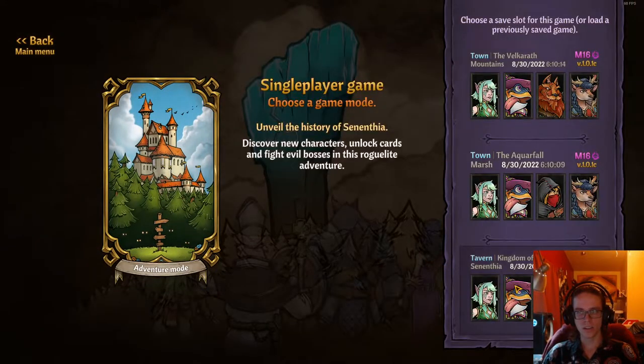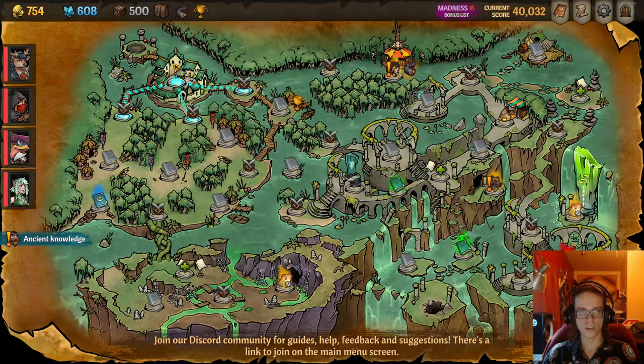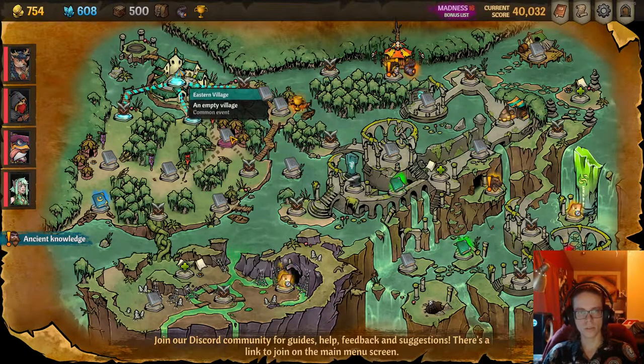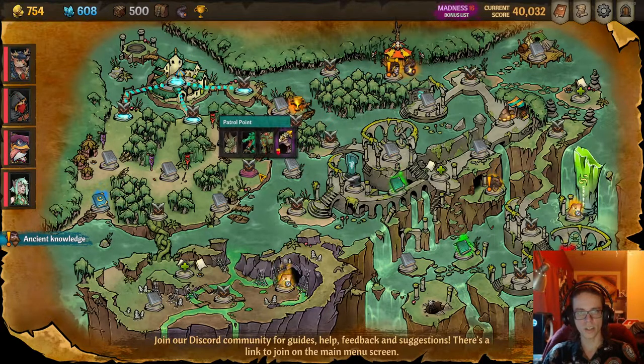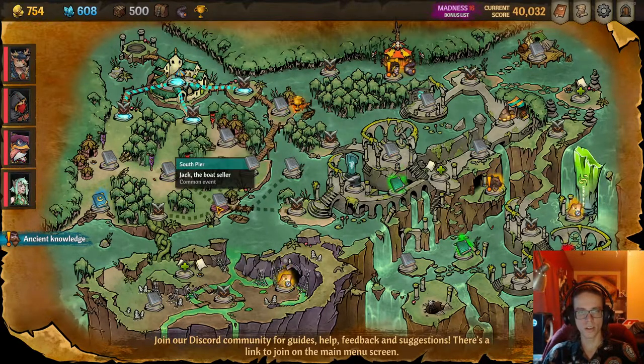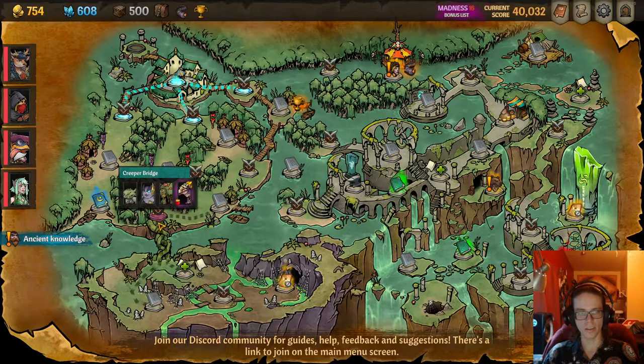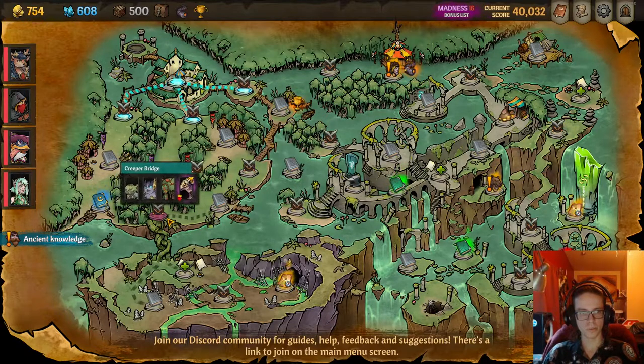Once you go to Act 3 in the Marsh, you go down, outskirts, steal everything from the village, down to the patrol point, buy the boat with Jack but don't take the boat — so you just spend 1,000 gold for nothing. Then you go to Creeper Bridge.